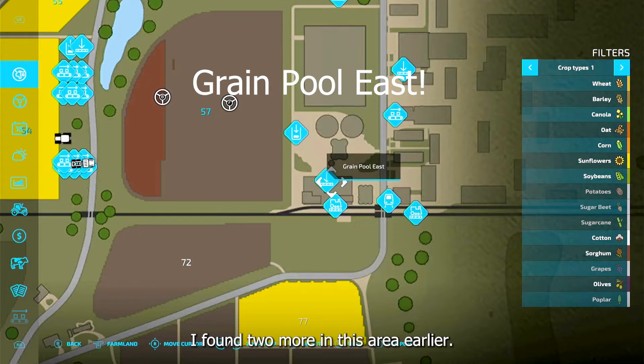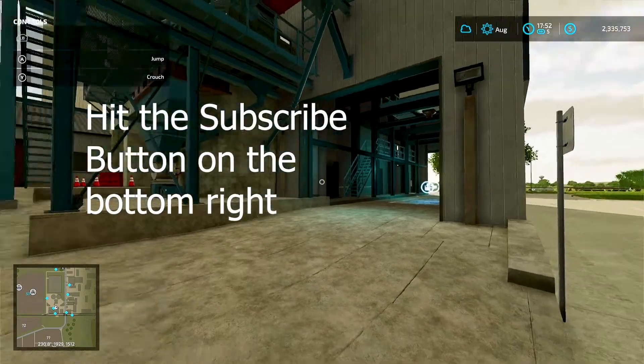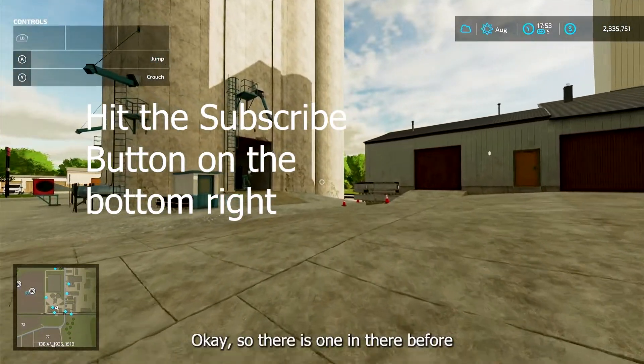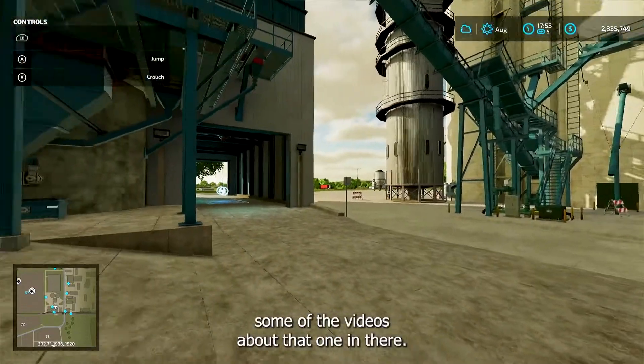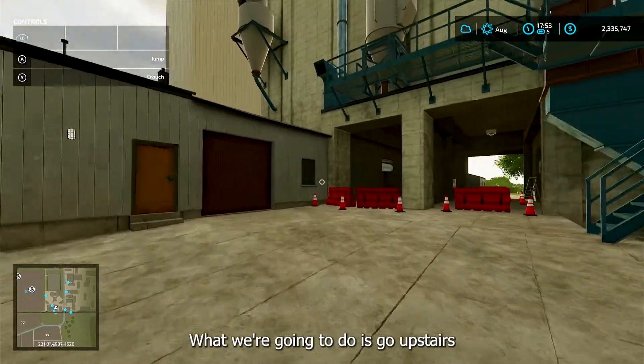Grain Pool East — I found two more in this area earlier. Anyway, I found another one so here we go. There was one in there before, I covered that in some other videos. What we're going to do is go up these stairs.